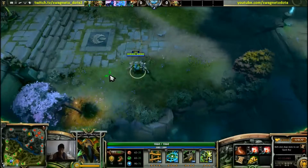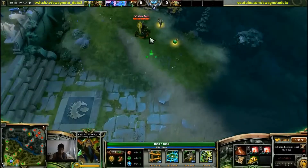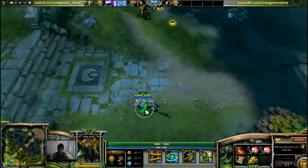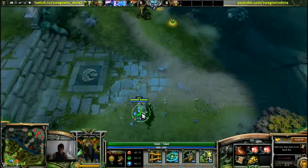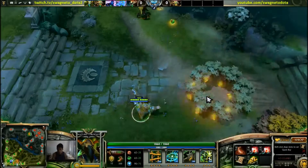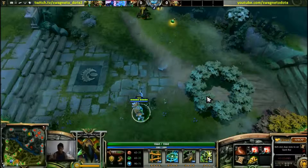What people don't understand is, just like your attack animation has a front and back swing, spells work similarly. You can cast another spell as soon as the front animation ends and the spell comes out. So for instance, as soon as these trees come out, you can cast your next spell.